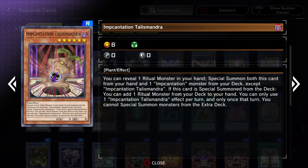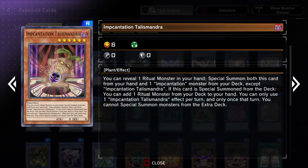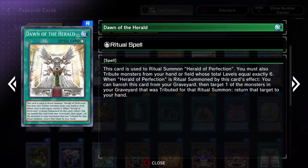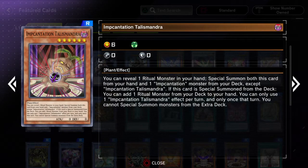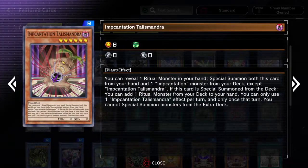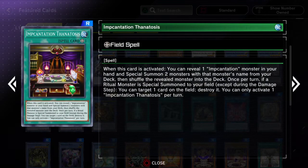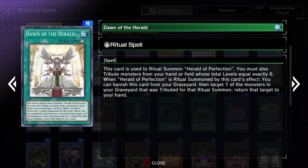Actually, a lot of ritual decks that aren't specifically Drytrons would love to use Incantations. So as long as you're playing a ritual deck that's not Drytron, it can be really good. And even if you're not sure if you're playing Drytrons, you're probably gonna be able to pick these up anyway, and then maybe just hold on to them in case you do ever want to play a different ritual deck, because chances are you're gonna be needing the Incantations.